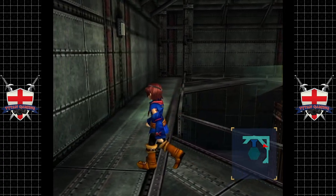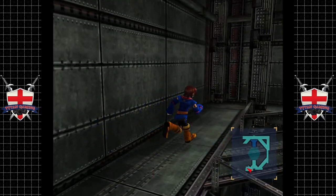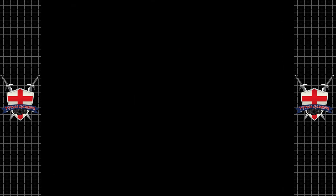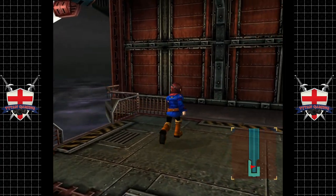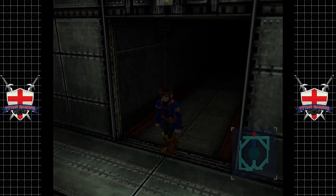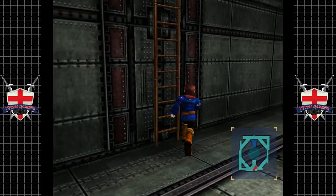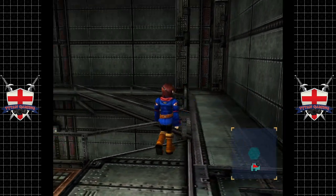Hey guys, welcome back to Skies of Arcadia. When we last left off, we were making our way to Solstice to try and catch the two wrongdoers. Let's continue. I think that's where we came in — we also need to find our last two chams. I don't think they're out here, and I'm not sure if we're on or in Solstice yet. There's a ladder up here.